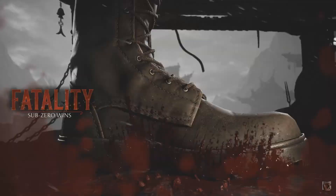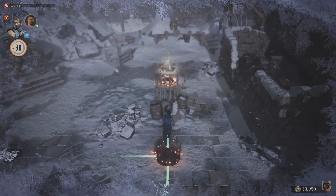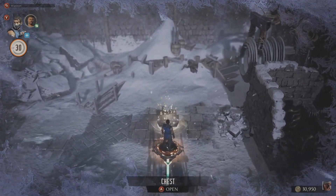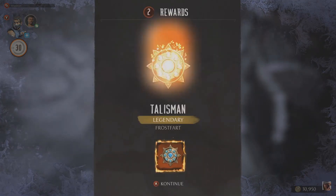Now don't worry if the obstacle on the map won't blow up — it's a little glitch in the game. However, you will still be able to go through it to the chest if you finish the fight with Jax's cameo fatality.